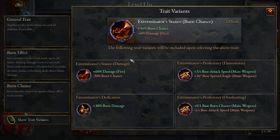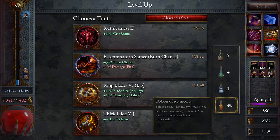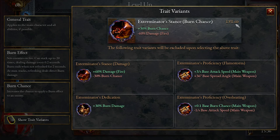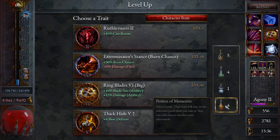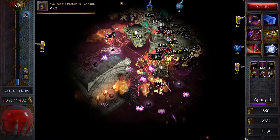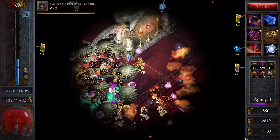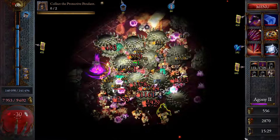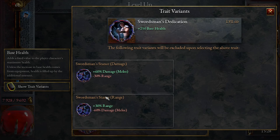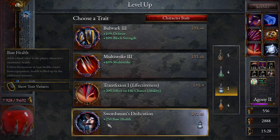We got Exterminator Stance burn chance — this stuff is interesting. We've only got four potions left. We'll just take burn chance. These two are all right too — I don't know if we really want to use all our potions just for that. The stance one — let's just go burn chance. We want the Dedication at level 61 the most. We'll see if we can get it next level. We did go under 8,000, but I am just running straight through them. Here it is — Swordsman's Dedication!